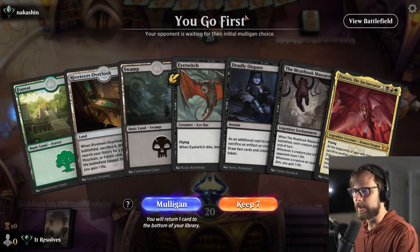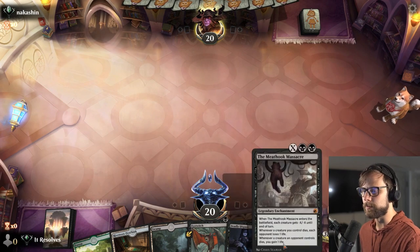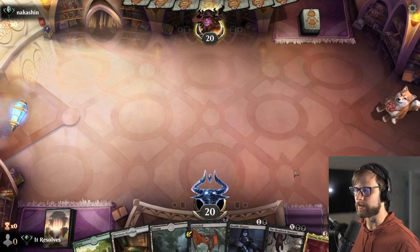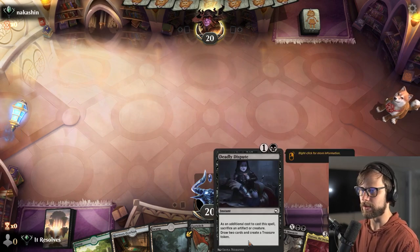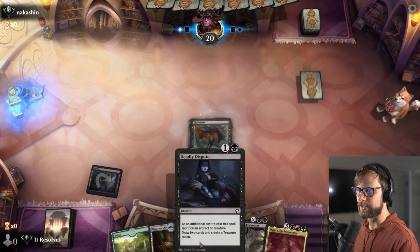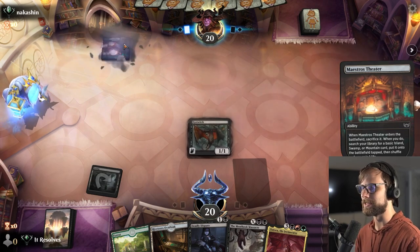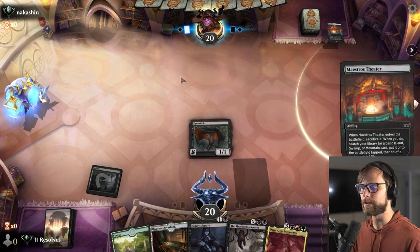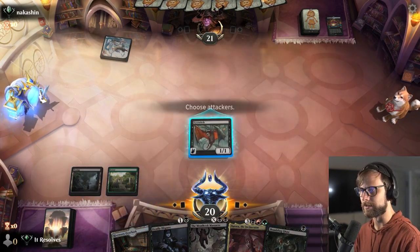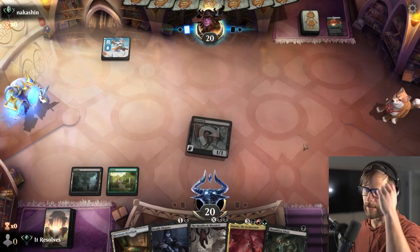Here we are for game number one. This is actually a great starting hand with the iTwitch and the Deadly Dispute. We also have that Meat Hook Massacre. So if we find ourselves in a bad position, we can ramp our way into it with the treasure token. Feeling pretty good about the start. Let's hope we actually get to Deadly Dispute this iTwitch. I think we'll attack in here and just pass, leaving up that Deadly Dispute.